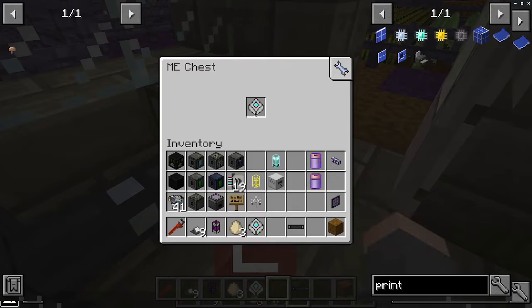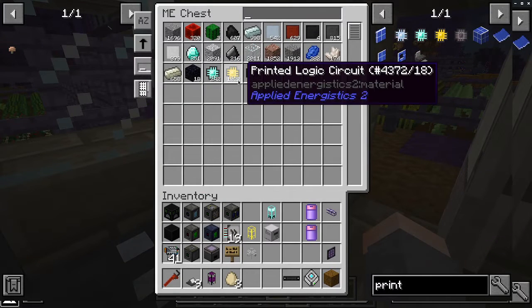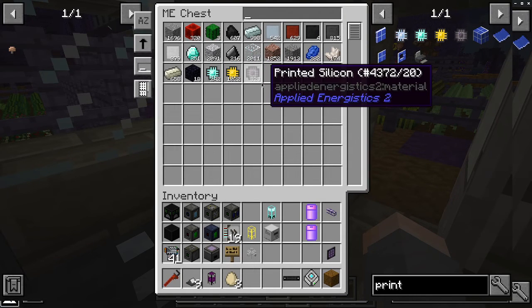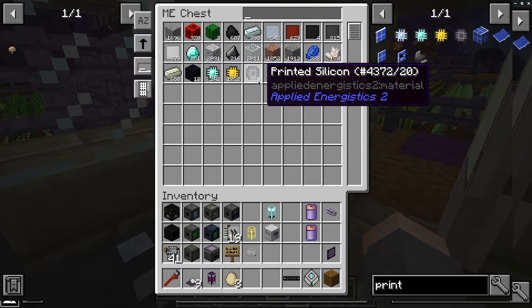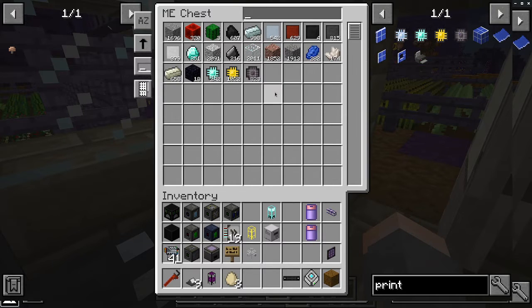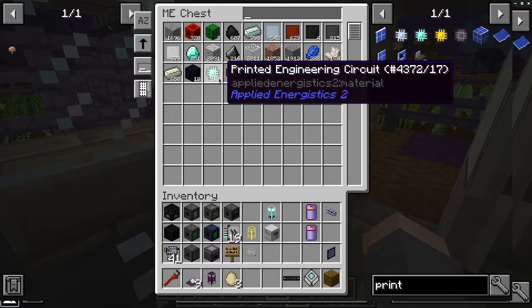Printed silicon. Let's flip to the other chip, because this is the fully processed one: 1,022 logic circuits, 242 engineering circuits, 823 printed silicon. Feed that all through an ME system and you will have logic processors and engineering processors spraying out. Calculation processors are another problem — there's no certus quartz. We can produce compressed bronze, we can do compressed steel, we can do printed circuits.